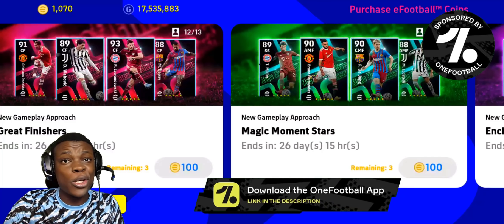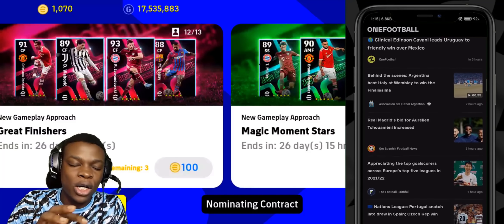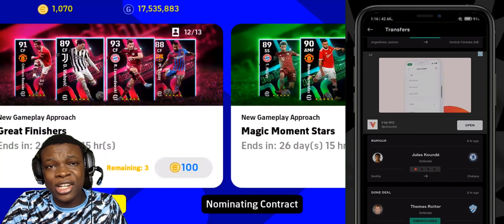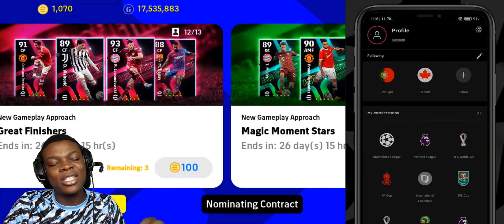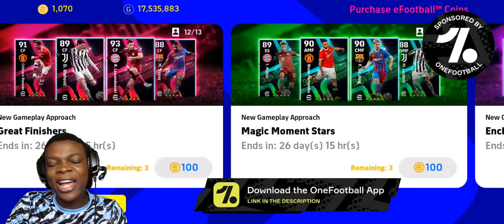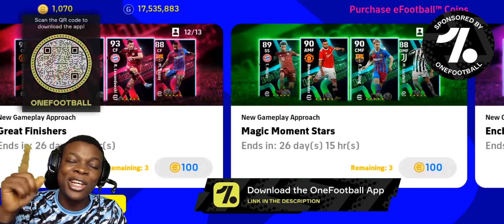Now I need to tell you guys about the sponsor of today's video, which is the OneFootball application. Thanks to OneFootball for sponsoring this video. OneFootball is a mobile application where you can get the latest news about football, the latest updates, transfer rumors — and we are in the off season right now. You can see what is going on in your team, in all the leagues, in all the tournaments, every national or international friendly game. You can find it on the OneFootball app. You're gonna stay updated so that as soon as anything is happening in the world of football you're gonna get a notification straight on your phone. Scan the QR code on screen or download it at the link at the top of the description which will take you to the app store.